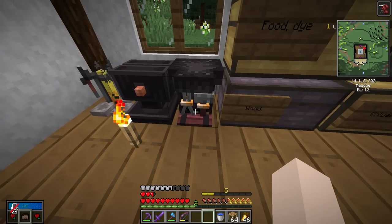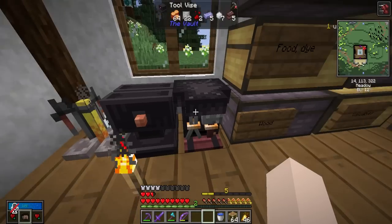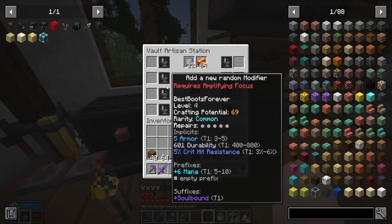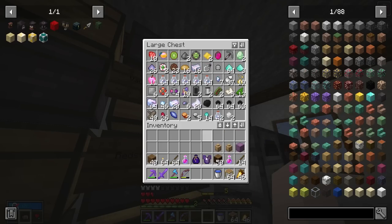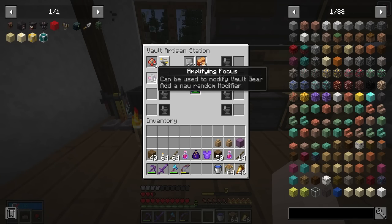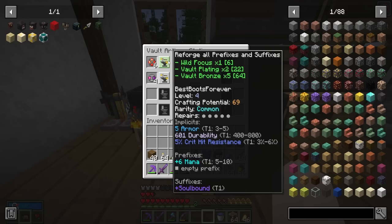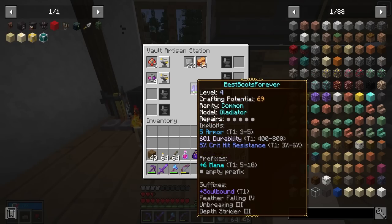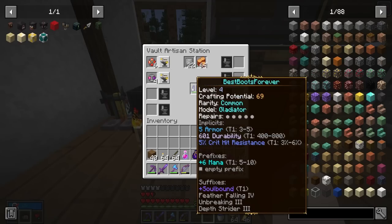Let's set that down next to our tool vise. In order to use this thing, you need plating and coins. You put your boots or whatever armor you want to modify in the center, and in here is where you put your different focuses — or I guess foci. We do have some foci that we've been getting from the vaults, specifically the wild focuses and the amplifying focuses. These boots have a missing prefix slot — wild focuses re-roll all prefixes and suffixes. For a missing prefix, you can use the amplifying focus, which adds a new random modifier.